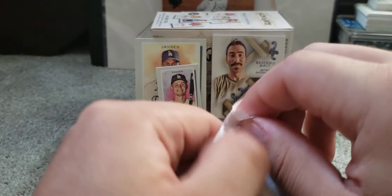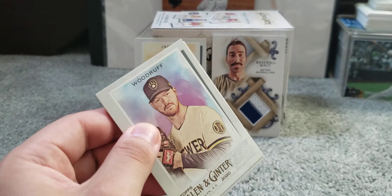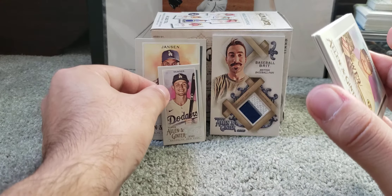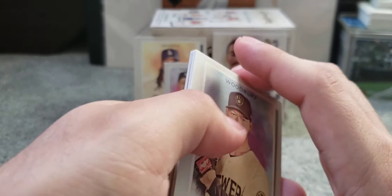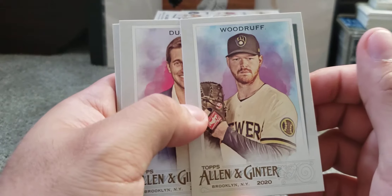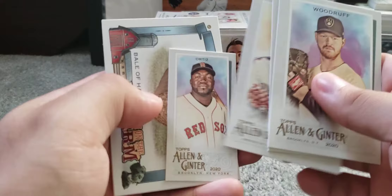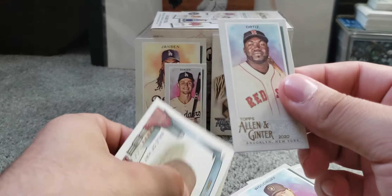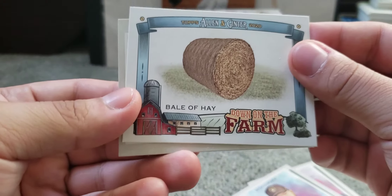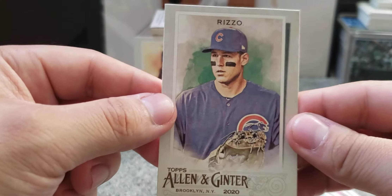Down to the last pack. These videos shouldn't take long for a blaster box, but I tend to run my mouth and enjoy talking about the hobby — the cards, the look, the feel. We got Woodruff, Dwight Gooden, and a mini of David Ortiz — regular back this time. Then a Down on the Farm insert — Bell of Hay. Cool. And we end with Anthony Rizzo.